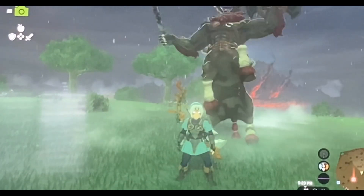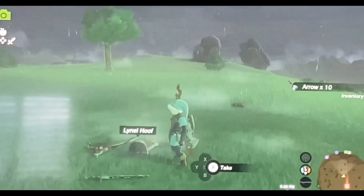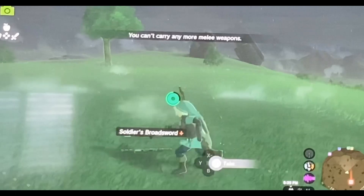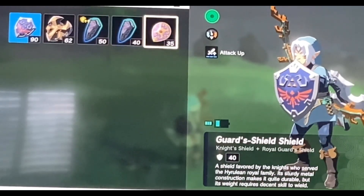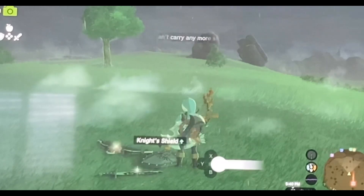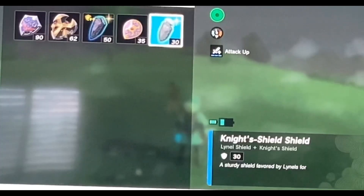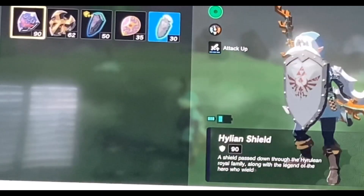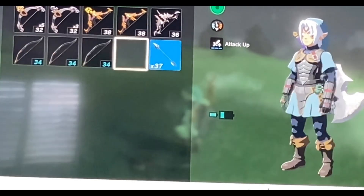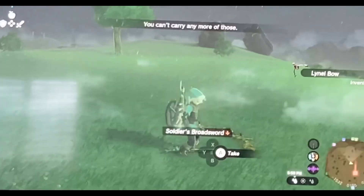So once he's dead, he's going to have some cool drops you can grab. The stuff he drops includes 10 arrows, a Lynel Saber Horn, a Lynel Hoof, Soldier's Broadsword, Lynel Shield, arrows, and a Lynel Mace Horn. He's also going to have a Lynel Shield with about 30 defense. And we're also going to be getting a Lynel Bow, which this one shoots 3 arrows. I'm going to drop one of my bows for this because this bow is pretty good — even though it only has 10 damage, it's still very strong.